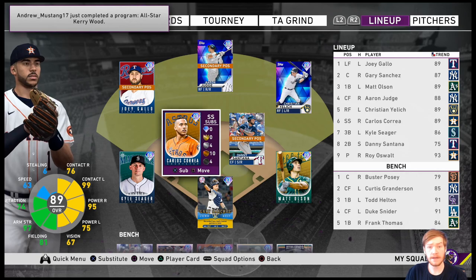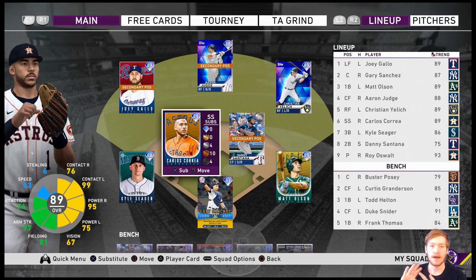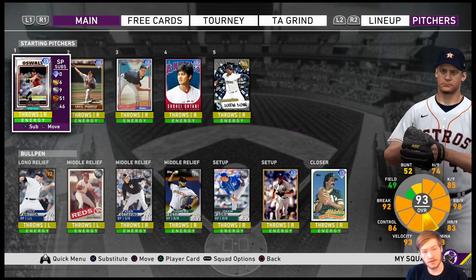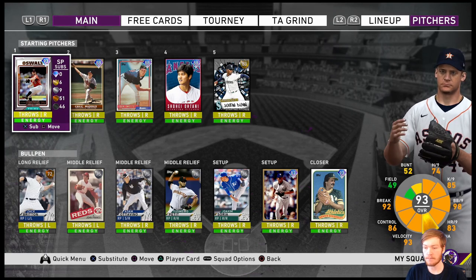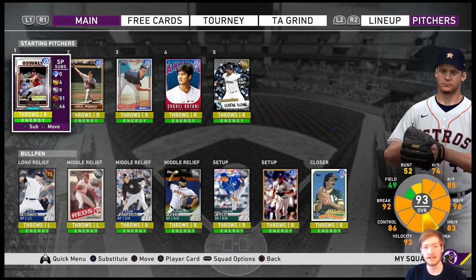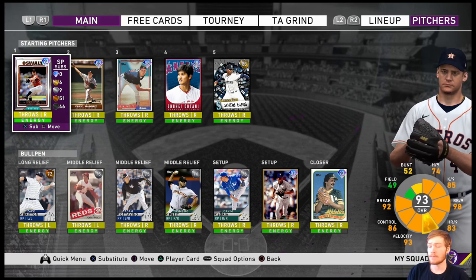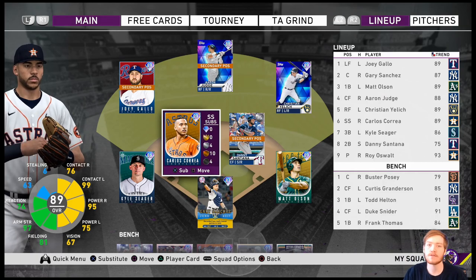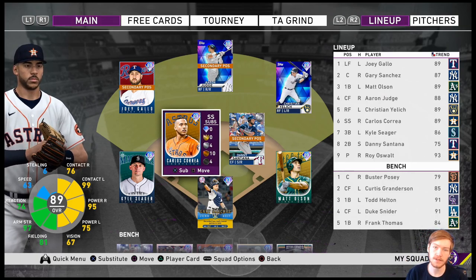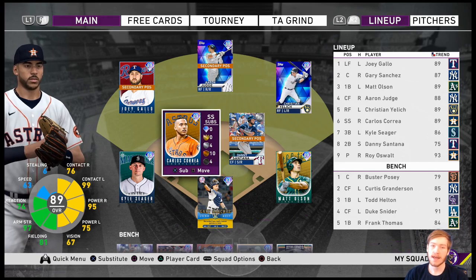Looking at my bench: Posey is there as a backup catcher with great defense — you can get him pretty cheap right now, only about 700-800 stubs. Granderson I grinded for, Todd Helton looking great, Duke Schneider looking good, Frank Thomas as a right-handed bat. I'm slowly but surely improving — hoping that by next week's video I'll finish getting my team affinity third baseman Moncada, plus Tatis and Gleyber. For pitching, I'm looking to get Nola and Blake Snell, and for the bullpen I'm getting the Kerry Wood. I'll also be starting some collections next week — probably the A's collection. I appreciate you guys watching — all our teams are improving, and no money spent is going great this year!